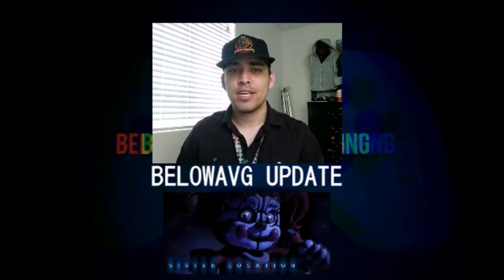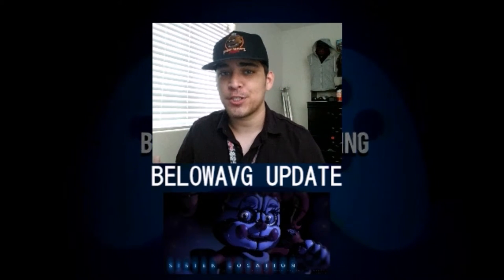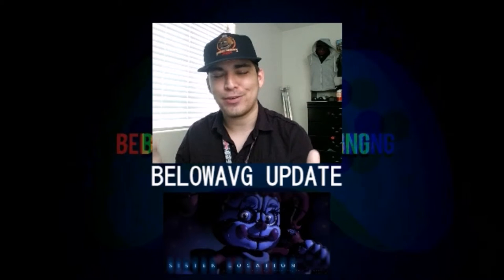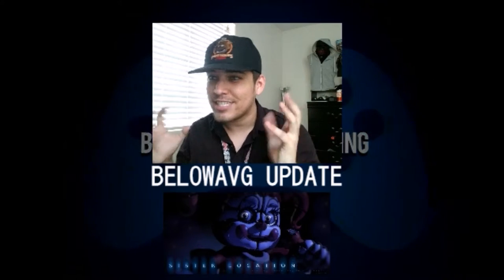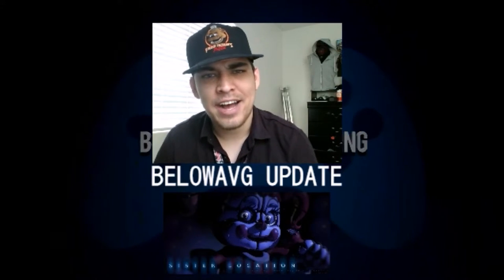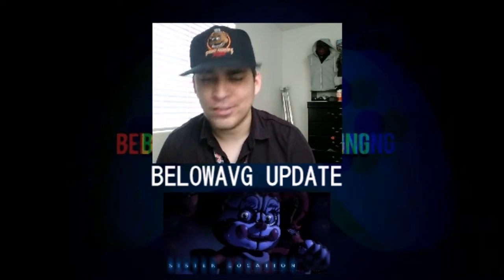Today we're gonna be talking about the Five Nights at Freddy's new Sister Location teaser image. Scott Cawthon has actually released a new image of this character — this female clown type thing. Yeah, super creepy.